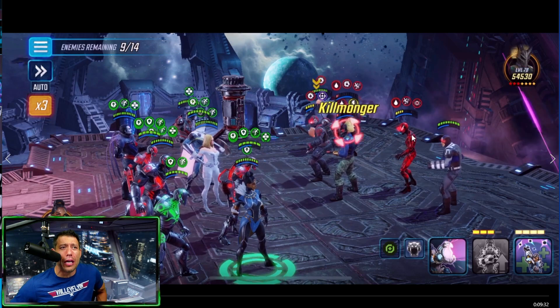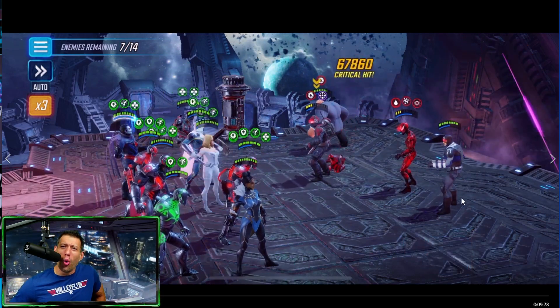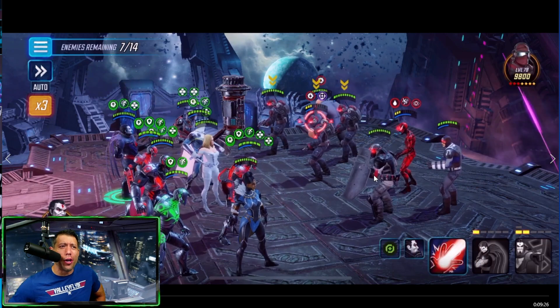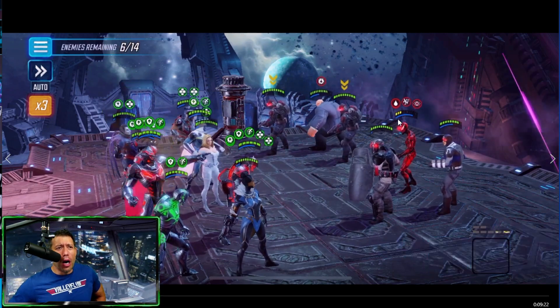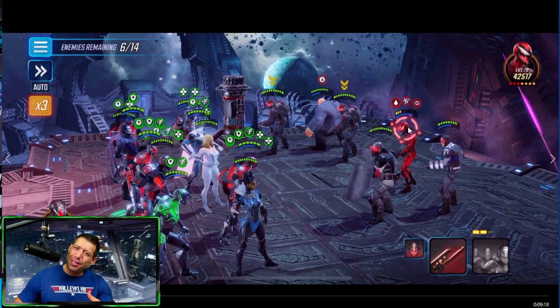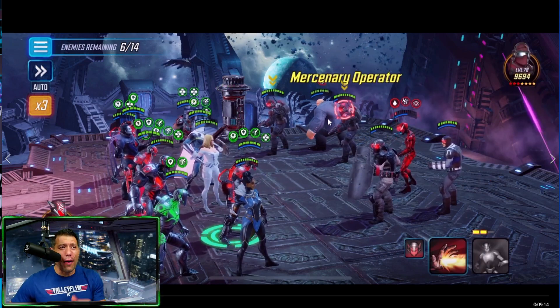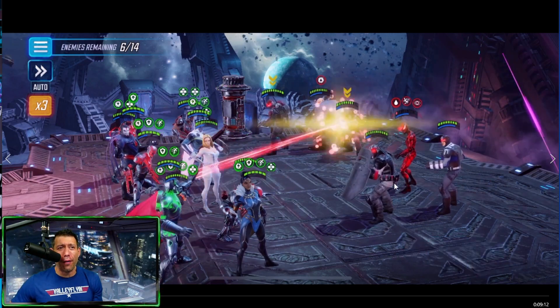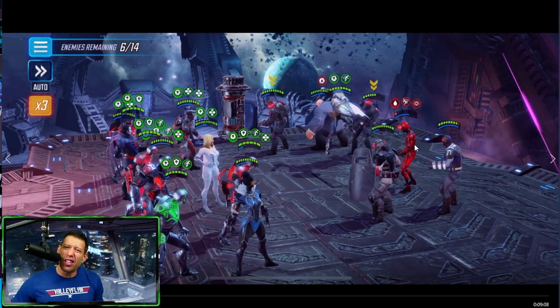Just killing them finishes it off. Finishing off Taskmaster — probably could have done it with a basic and saved the special. Then finishing off Kill Marker. Those are the last two lieutenants. If you want to do this as quickly as possible, think like chess — as few moves as possible. You could go straight after these enemies and not even worry about Bullseye, Red Guardian, Kingpin — Carnage is blind so he's not a concern.